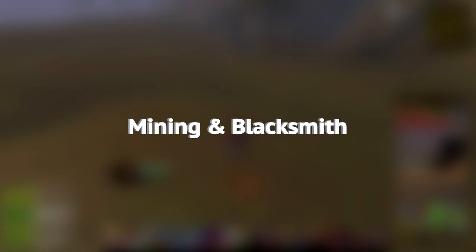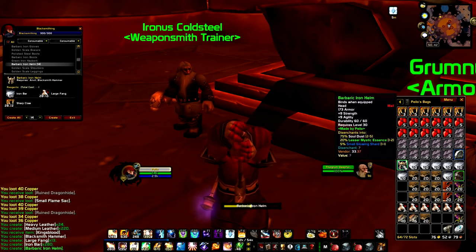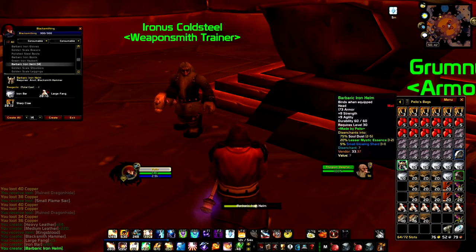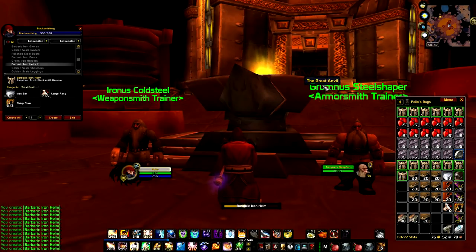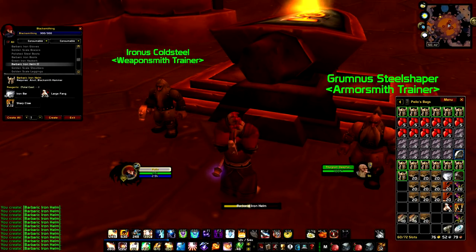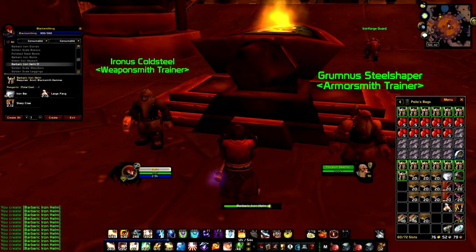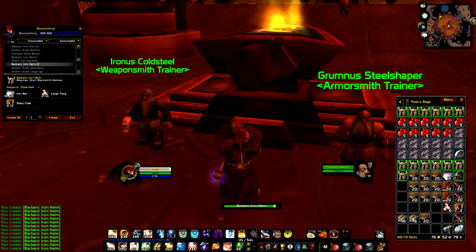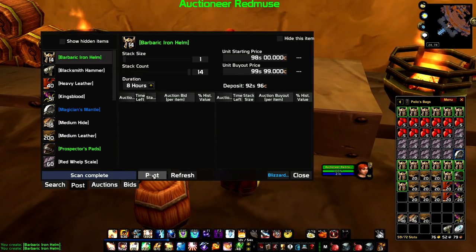We're going to start with mining and blacksmithing. On my 2-level grind at the red whelp spot, I got quite a lot of sharp claws and large fangs. If you have mining you also get a decent amount of iron, which are exactly the required materials to craft the Barbaric Iron Helm — a great level 30 helm for warriors and paladins. I managed to get almost enough materials for 15 helms after buying some extra mats from the auction house. The helm always sells for at least 1 gold. Even if you don't have blacksmithing, you could ask a friend or guild member to craft them for you — they could skill up blacksmithing, or you could pay them a small fee, or let them keep a helm or two. Instead of vendoring and selling the materials for a couple of silver, try to make the most of it.